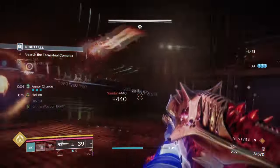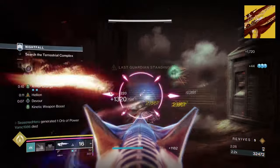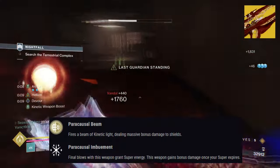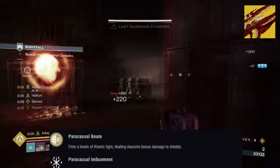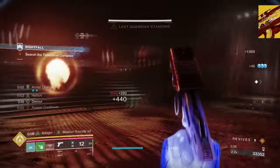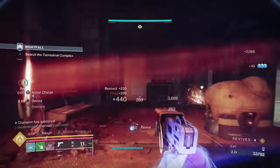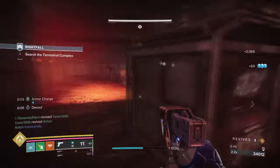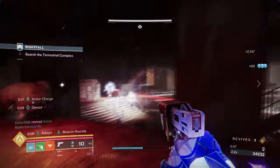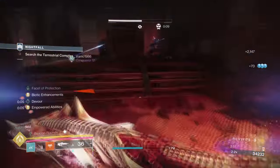Our second exotic is Microcosm, with its exotic effect Paracrusal Beam, which states: fires a beam of kinetic light, dealing massive bonus damage to shields. Pairing with Solipsium allows us the freedom to use our abilities and prismatic abilities at full max, as long as we have the following mods to support it. Facet of Grace will be needed for the support of kinetic weapons, but outside of that, it's great to use against champions and bosses when used correctly.